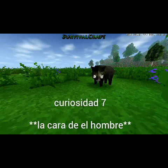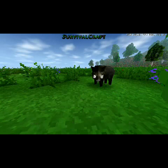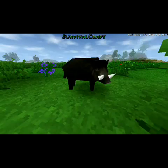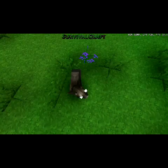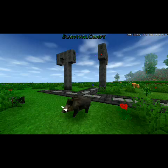Curiosidad 7: La cara de un hombre. Como vemos, este es un animal que su rodga ya había dado mucho tiempo. Pero si son muy observadores, en la parte de arriba que es en su lomo, podemos observar la cara de un hombre. Eso es algo muy raro.